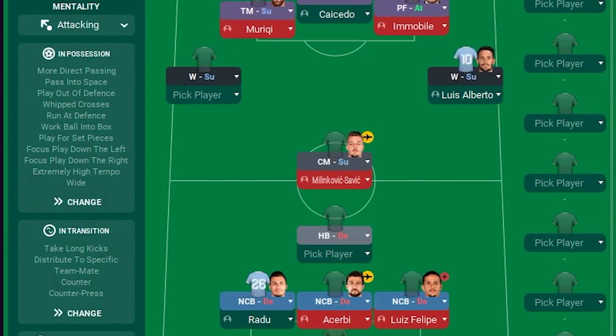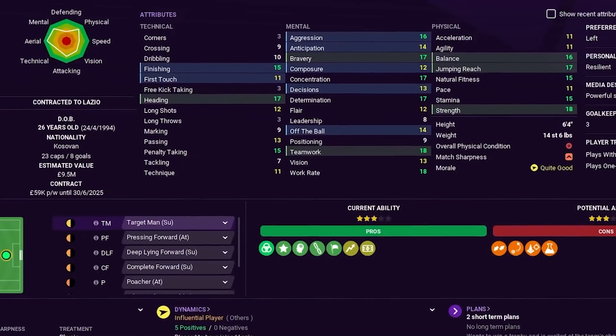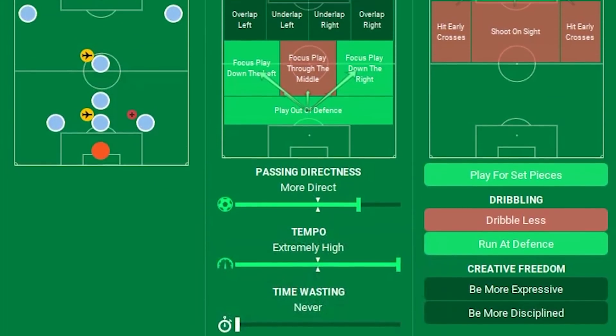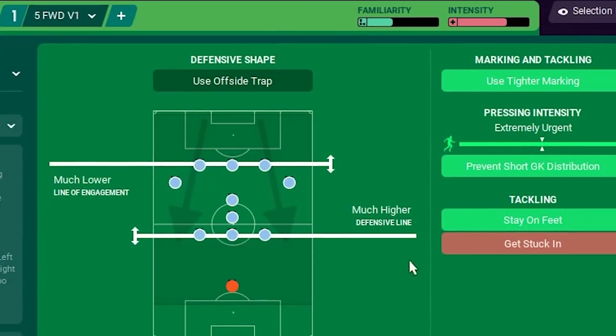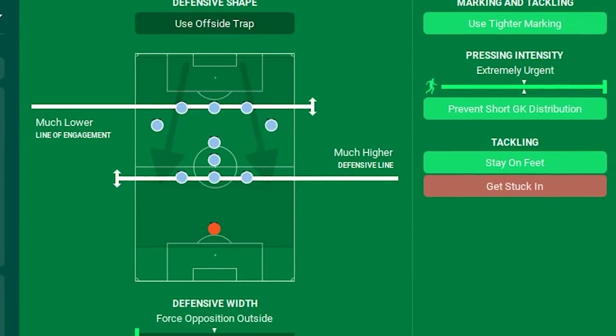Lazio are actually predicted to finish in fifth place by media prediction, and I really think I stand quite a good chance with them because they have a few players who are kind of game changers - crucial in the setup of this working. I began with this monstrosity of a formation, told the two centre-backs to stay wide, set Marusic as a target man because he is an absolute beast, and kept to a gegenpressing style tactic with a very direct approach.